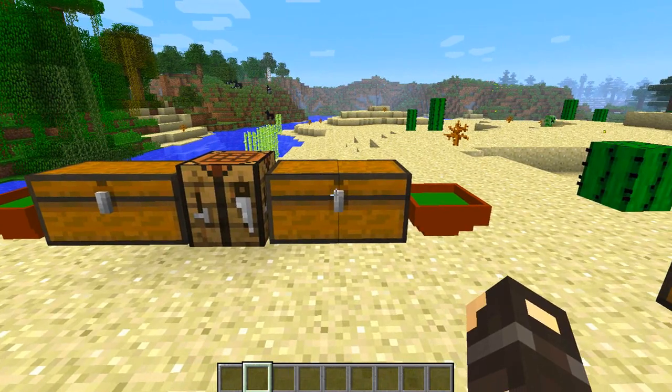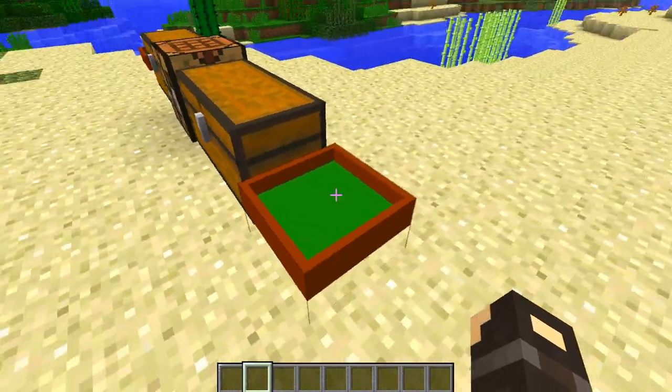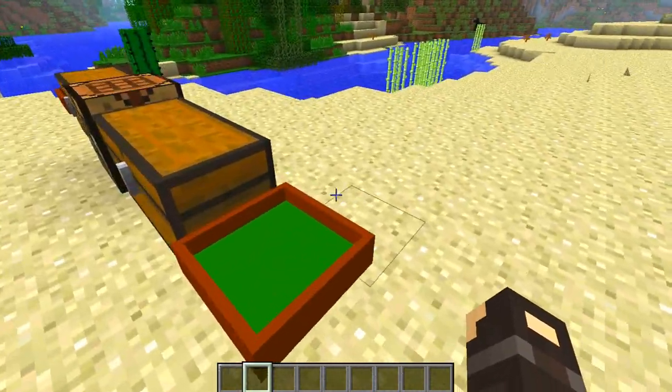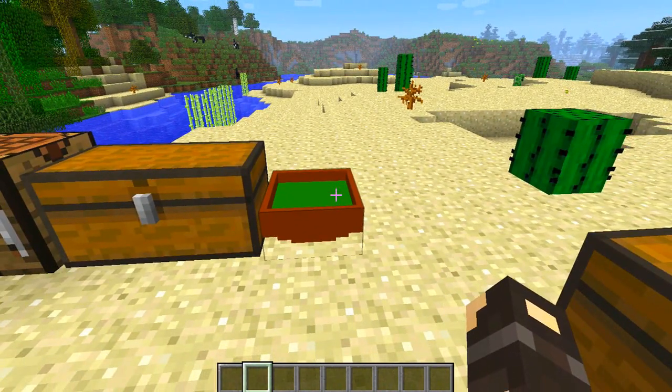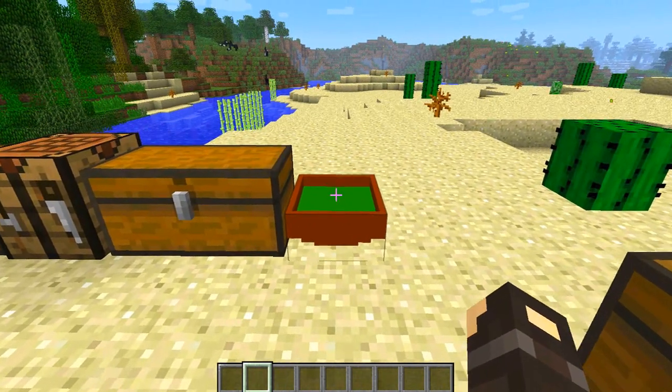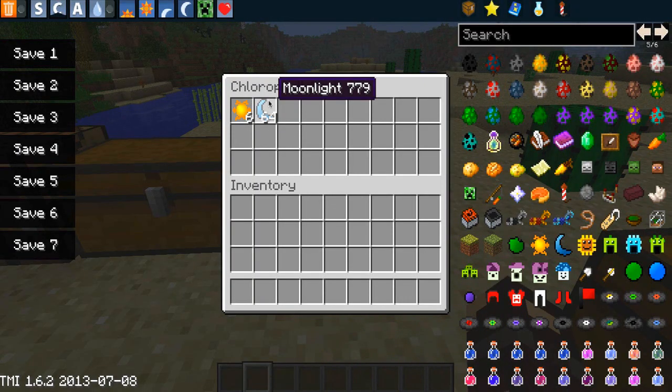Two items that are super awesome and really important — the first is the chlorophyll bowl. This is a placeable item and it's really cheap to make: four chlorophyll and a bowl in the middle, and that will give you the chlorophyll bowl. You're going to want a lot of these because basically these are harvesters for sunlight and moonlight. How they work is you keep them in the sun and they harvest sunlight for you, and when it changes to night they harvest moonlight for you.